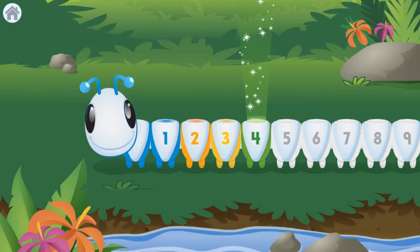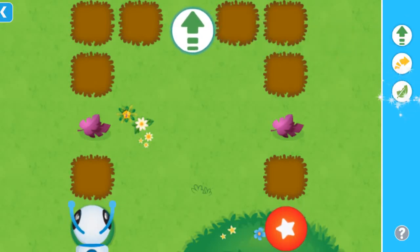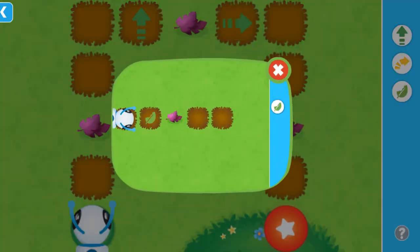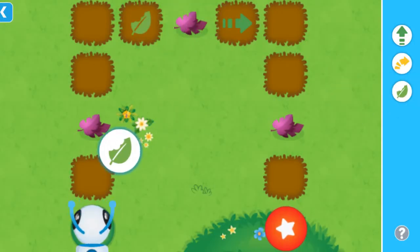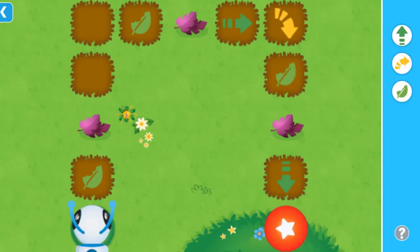Level four! Use the eat command to make me eat a leaf. I wonder how I can get to the target. Drag the commands into place, then tap the target to go. Forward, right turn, right turn, forward. Let's go!